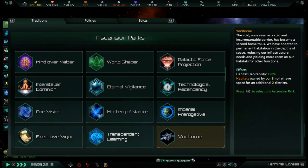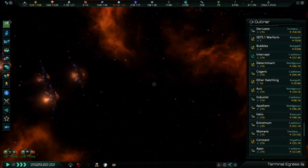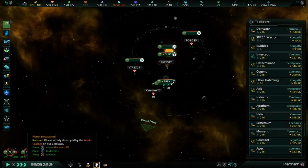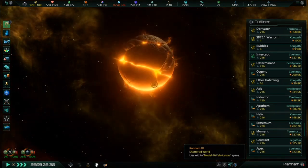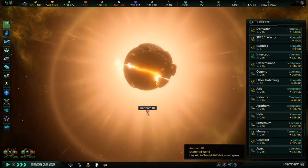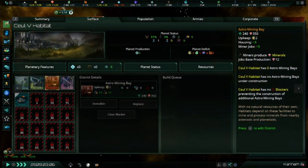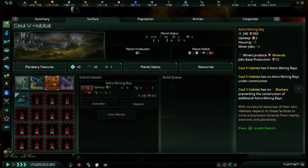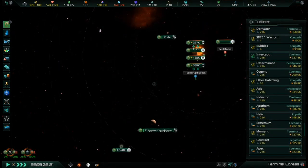Voidborn no longer unlocks the ability to construct habitats, but instead increases their base habitability by 20% and allows the construction of two additional districts. Speaking of habitats, they're getting a much-needed overhaul — habitats have not been that good on Console Edition over the last year, and this update will change that. Habitats will now have the ability to construct special districts determined by the resources generated from the planetary body you construct them on. For example, if you construct a habitat in orbit of a world that produces minerals, you can build astro-mining bay districts which provide miner jobs. If the habitat is in orbit of a world that produces science, you can construct special research districts that provide researcher jobs.